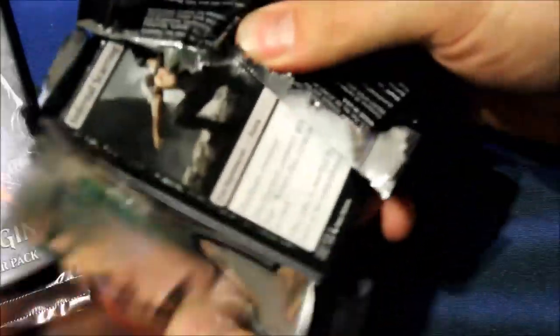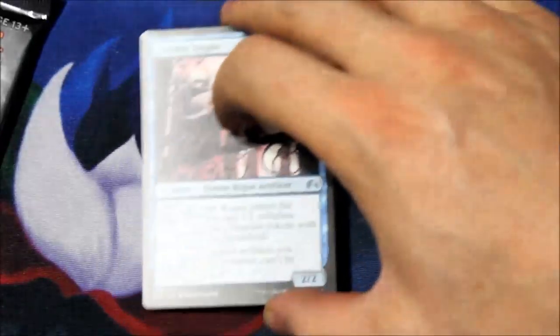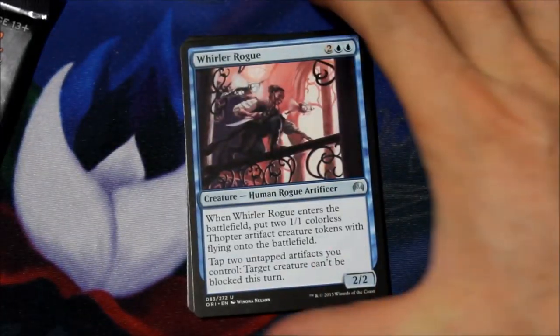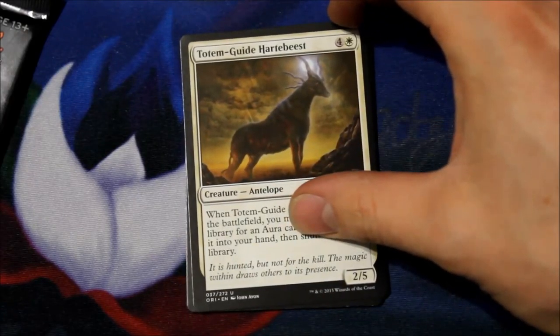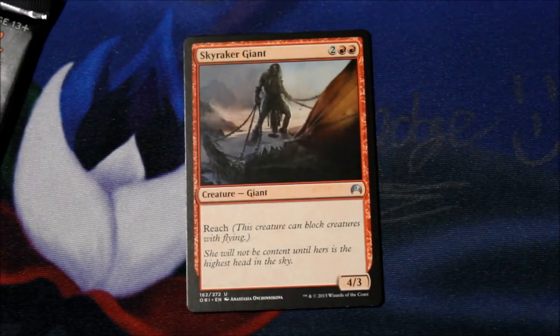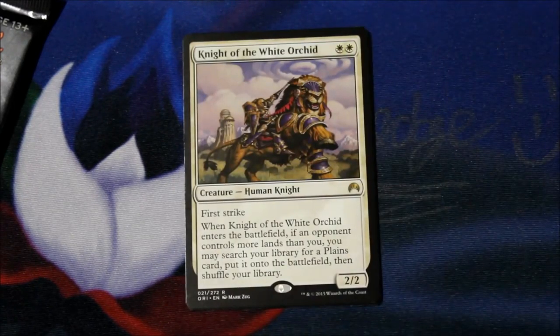Here comes the Foil Jace... No Foil. Here comes the regular Jace. Whirler Rogue. Totem Guide. Heartbreed. Heart Beast. Sky Raker Giant, and... Knight of the White Orchid.